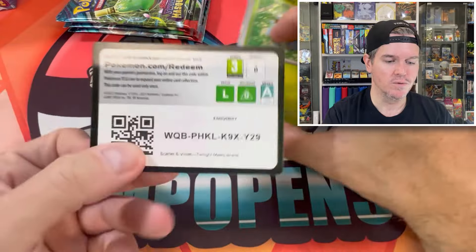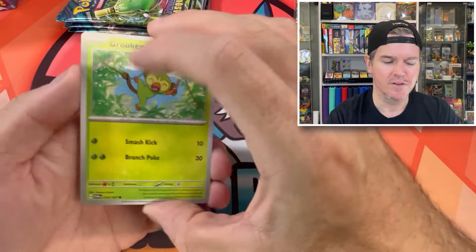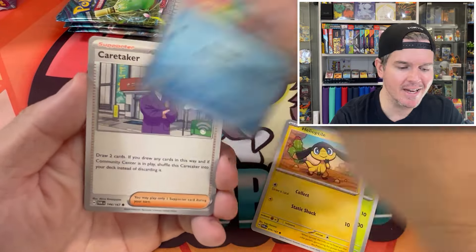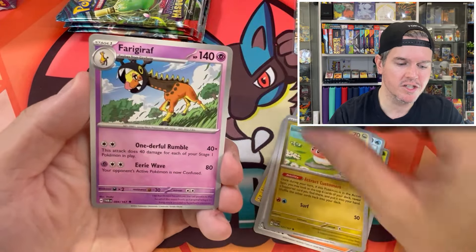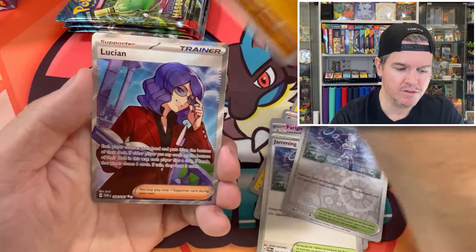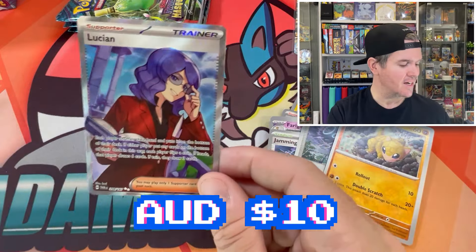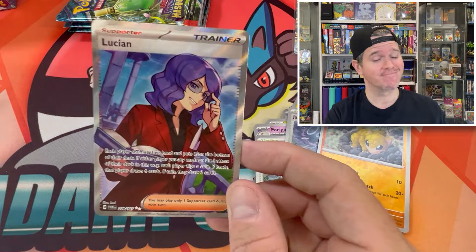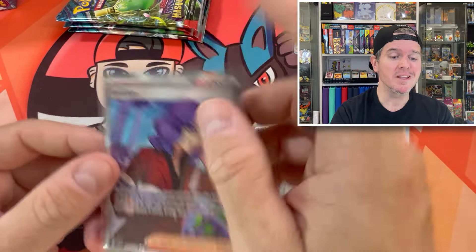We've got SIRs — we've got all four of the Ogrepon Masks, a Kirin SIR, Lana's Aid SIR — pulled that twice in Japanese, beautiful card. Double Jamming Tower, Sand Shrew. Boom — we've got a Full Art, Lucian. We need that. The hits are plentiful guys, we cannot complain.